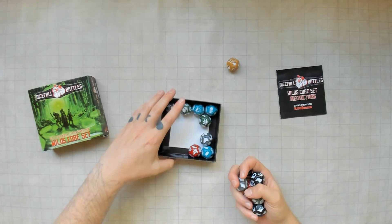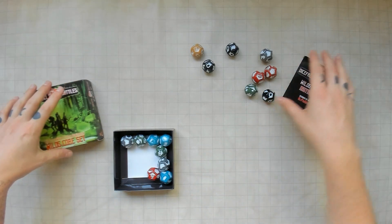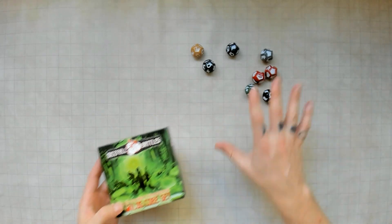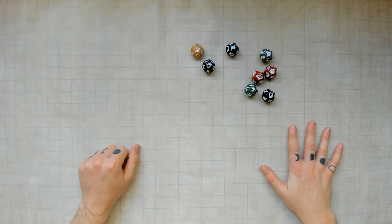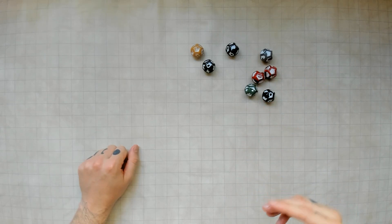We're going to use only eight dice to actually generate something, but you could use as many as you would like. And you can even reroll as you see fit. This is the prototype box, prototype dice by the way, but the dice are done manufacturing - as in June 20th - and they're going to be hitting Amazon very soon.